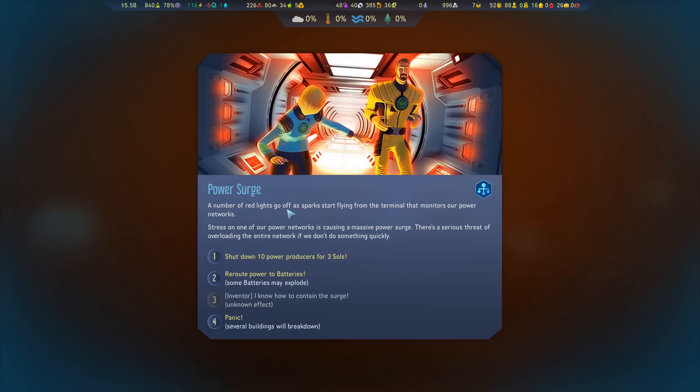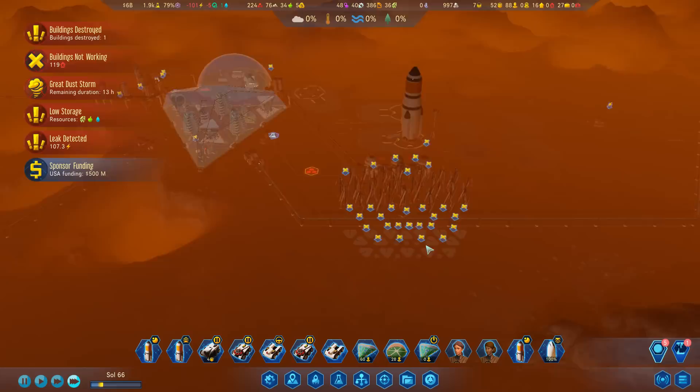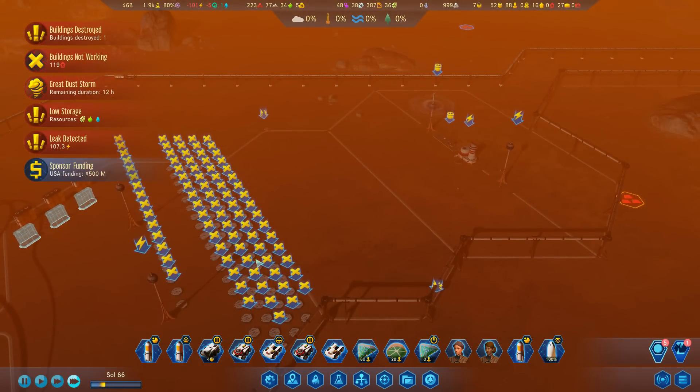Oh great, power surge! A number of red lights go off, sparks start flying from the terminal that monitors our power networks. Something's causing a massive power issue - this is a serious threat. Options: shut down 10 power producers for three sols, reroute power to batteries - but the batteries may explode. No - panic! Yes, that's my preferred option. Several buildings will break - in that case shut down 10 power producers.